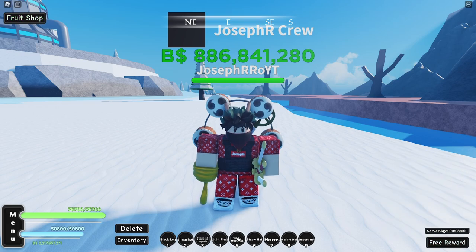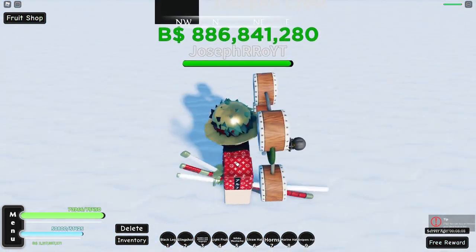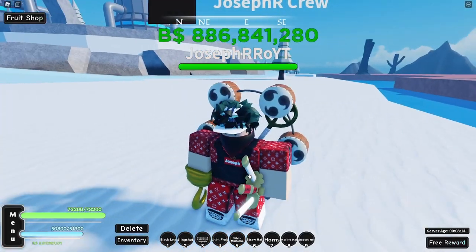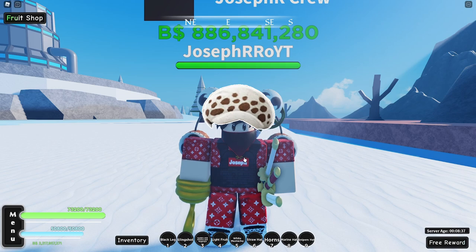So the horns — the next one is white mustache, looking wonderful. Next one is straw hat — more like a golden hat, am I right? Then marine hat and sniper's hat. Also we have the low hat that I don't have because I am not lucky. I'll just show you guys how this hat looks. This is it.